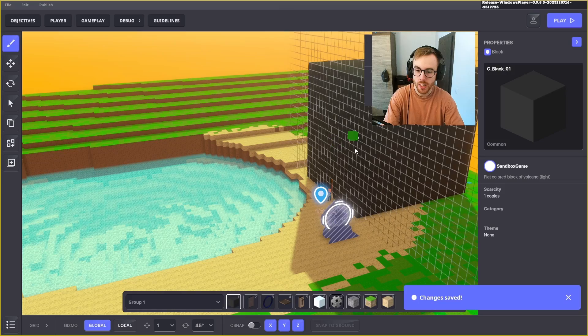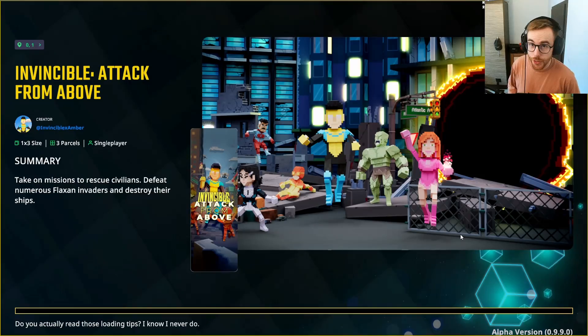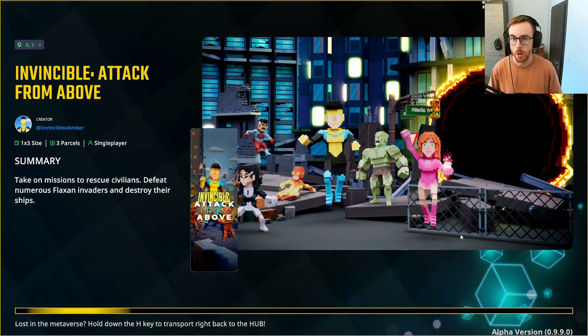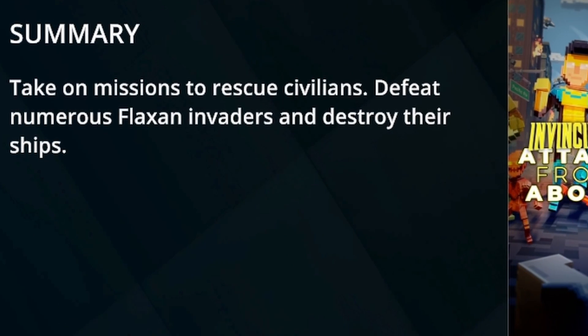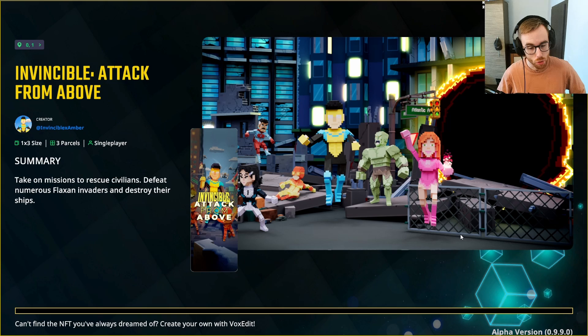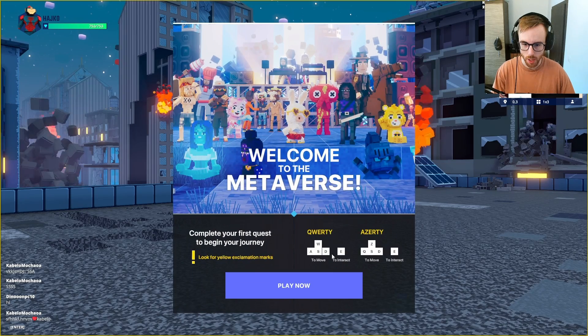Now we're going to play a cool game from The Sandbox called 'Invincible: Attack from Above' — a superhero game where you take on a mission to rescue civilians, defeat invaders, and destroy their ship. It looks really cool — let's check it out!